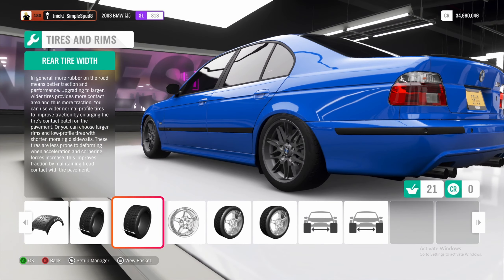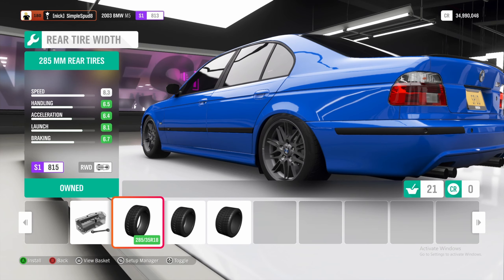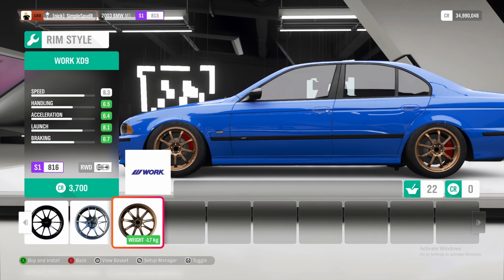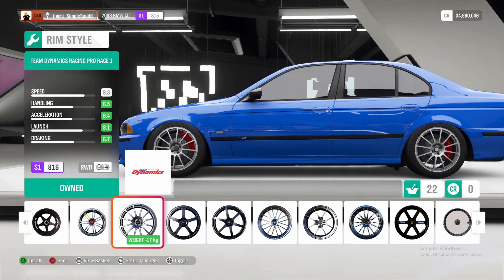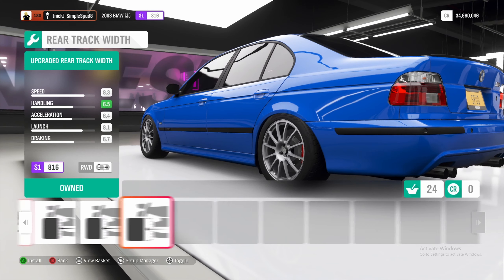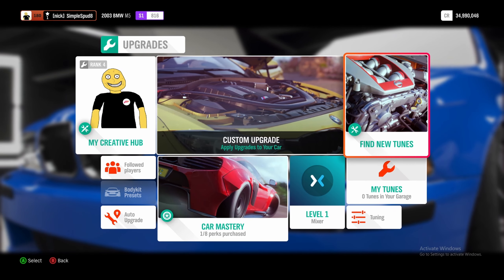We'll bring a stock 2003 BMW M5 into the custom upgrade menu. First we'll come into the engine and upgrade everything in here: race intake, race intake manifold, race fuel system, race ignition, race exhaust, race cams and valves, race engine block, race pistons and compression, race oil cooling, and the race flywheel.